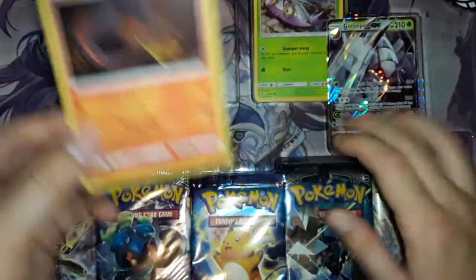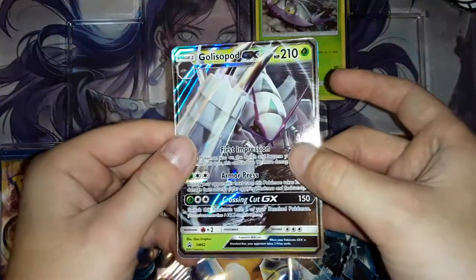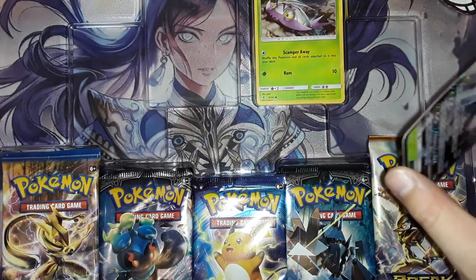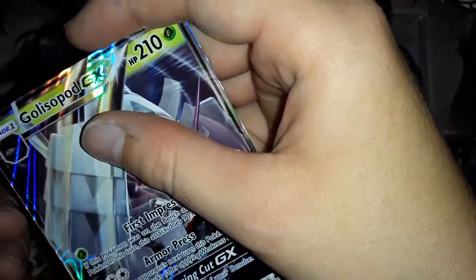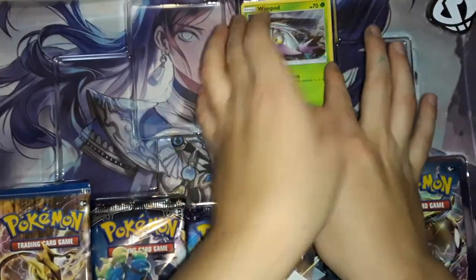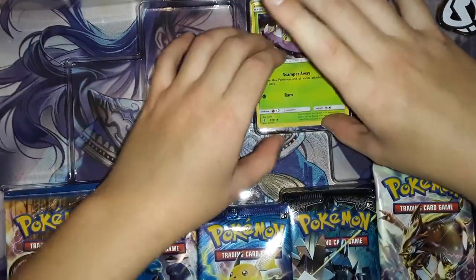Salandit. A Golisopod GX — oh, we also need a sleeve for that. Got my GX. And we also have a foil Wimpod. If I can get it out. There we go.